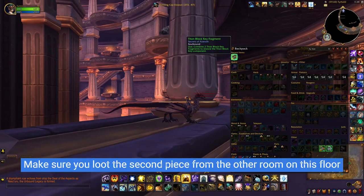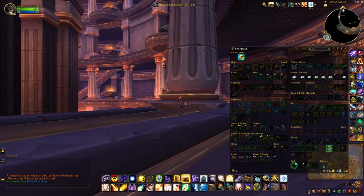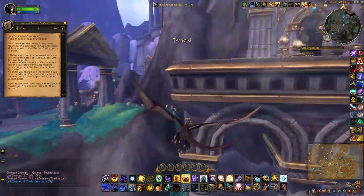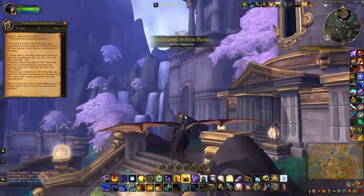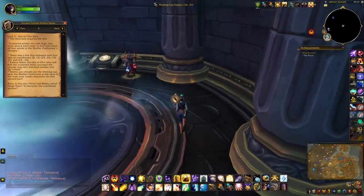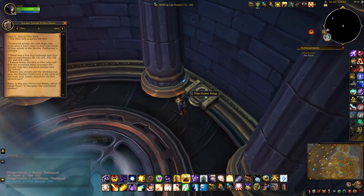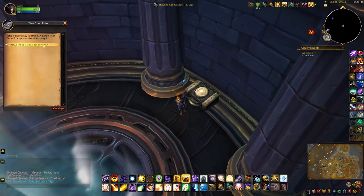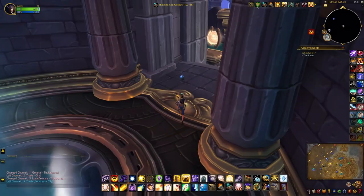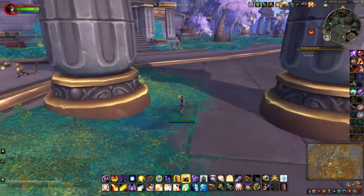Now that you have all four items — two fragments for the Titan block key and the others — you should be able to go to each console and use all four items that you've just collected. As always, all the coordinates can be found above my minimap.